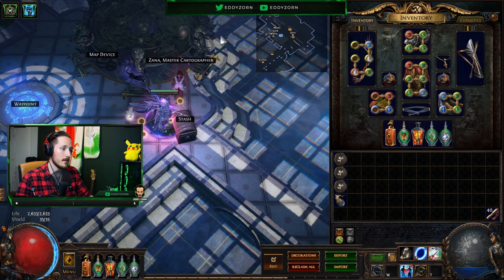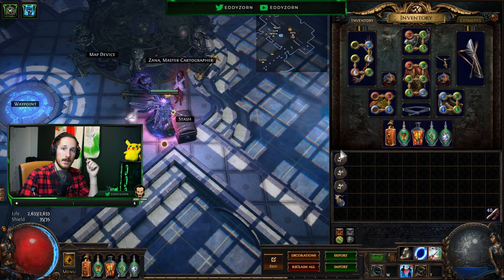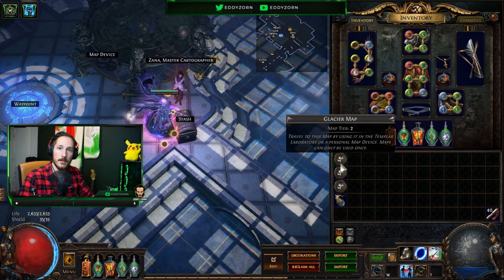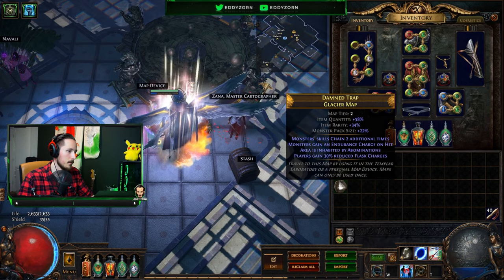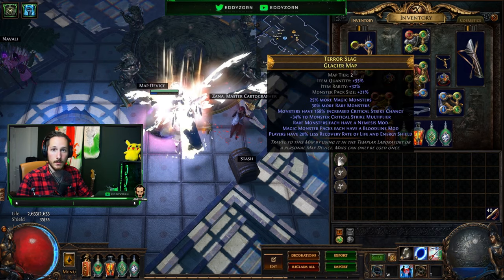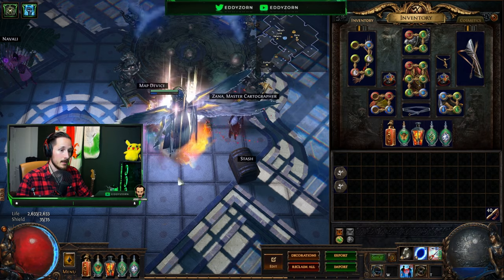If you don't have the money or anyone to ask, make sure to add me in-game or join the Discord in the box down below, or join the stream, and I'll give you a couple of Glacier maps to get started. First, you're going to use the alchemy orb on the Glacier map — do that for all three. Make sure there is no reflect on these maps — no elemental damage reflect or physical damage reflect — because that will in most cases wreck you. Then just activate the map.